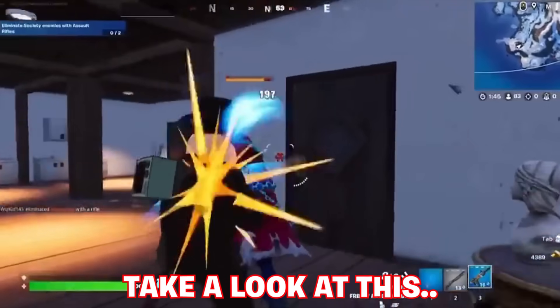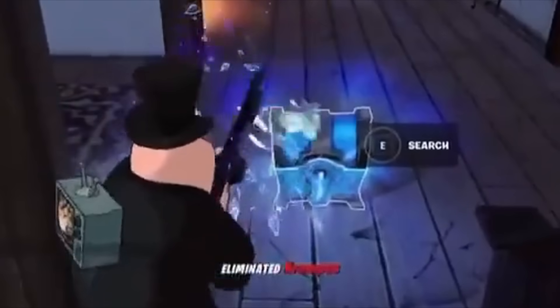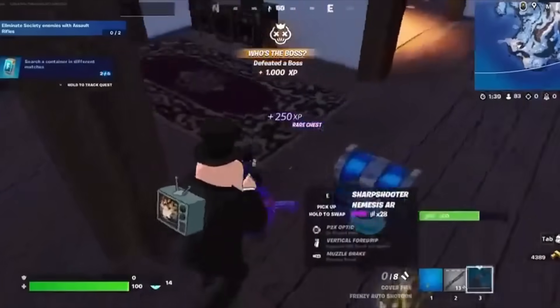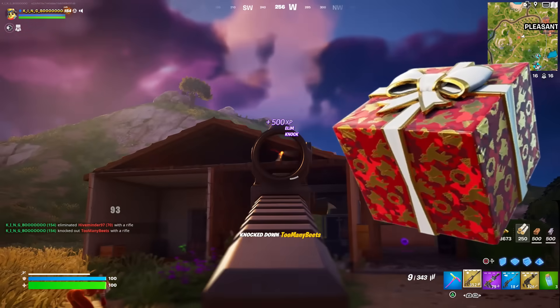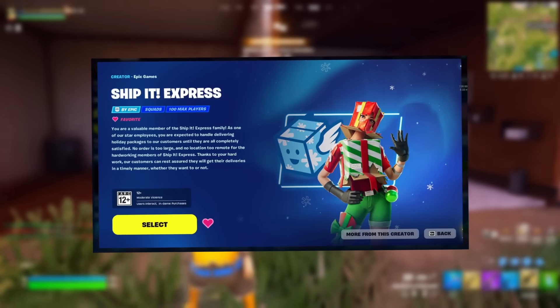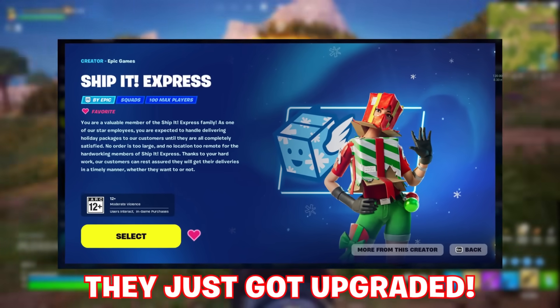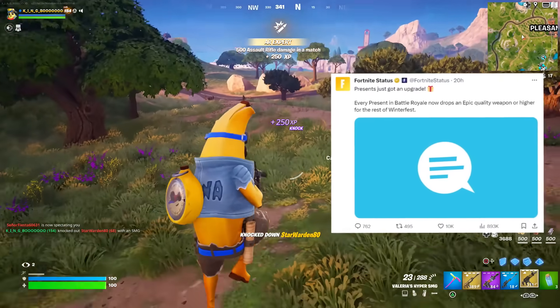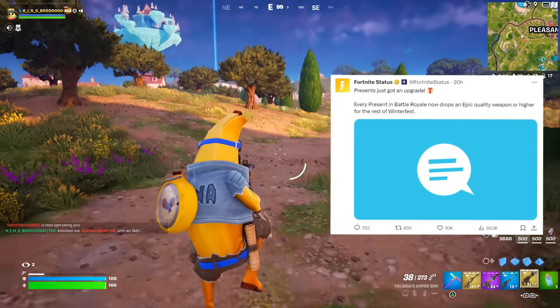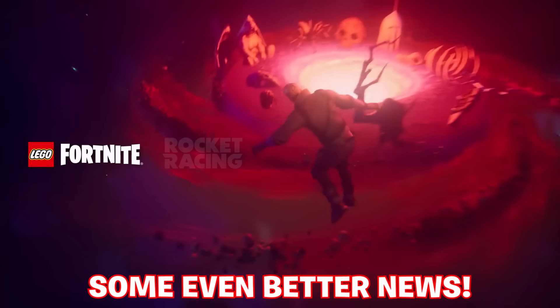Another NPC boss many people didn't notice is the Krampus one, which does something interesting upon being eliminated — dropping a rare chest on the exact spot he's eliminated. Presents for the Christmas theme in Christmas Wrapping Paper are back not only in Ship It Express but Battle Royale also, and they've already been upgraded: every present in Battle Royale now drops an epic quality weapon or higher for the rest of Winterfest.